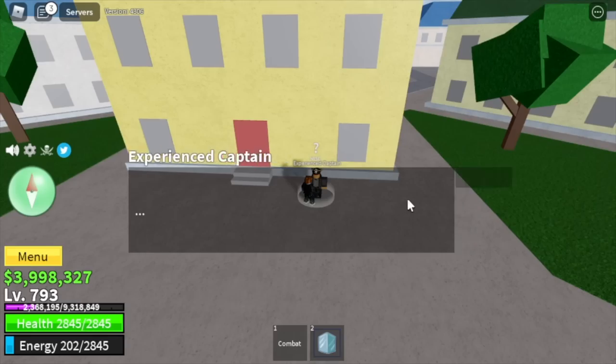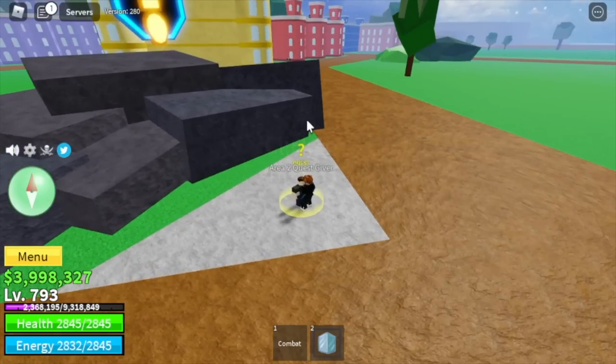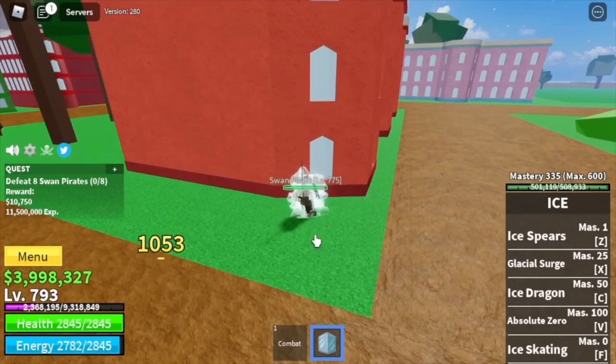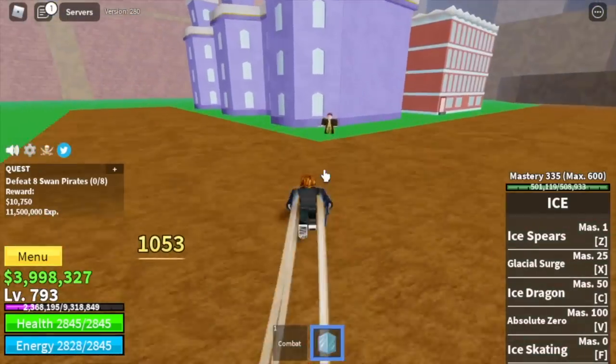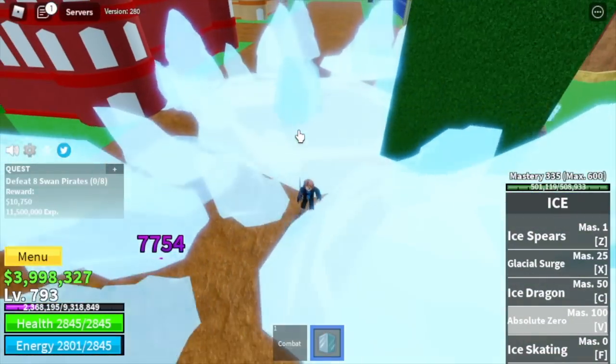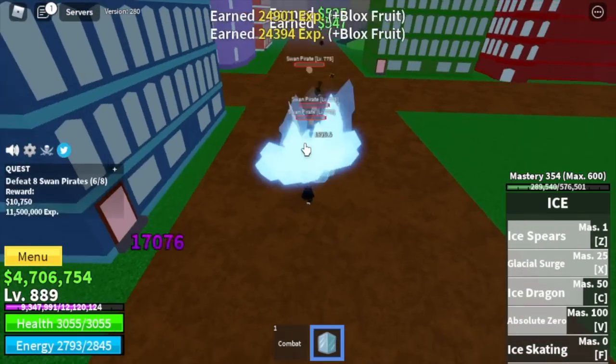You will grind here until you reach level 793. Now back to the second sea. We skipped the first three mobs — raiders, mercenaries, and diamond. Now we're going to focus on the Swan Pirates. As you can see, elemental is in effect. Defeat them using our combo — remember, the last skill to use is the X skill, the Glacial Surge. You're going to grind here until 925.